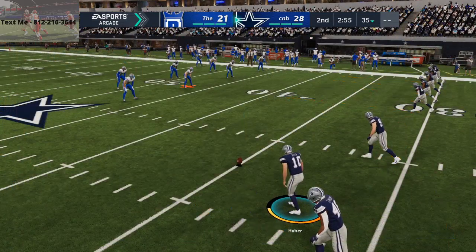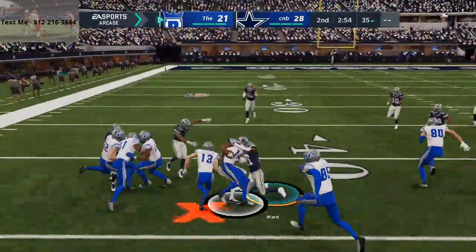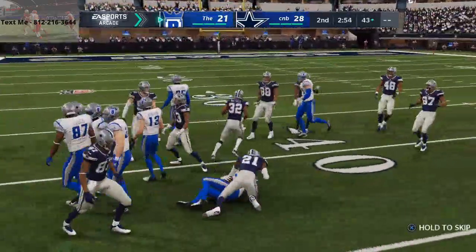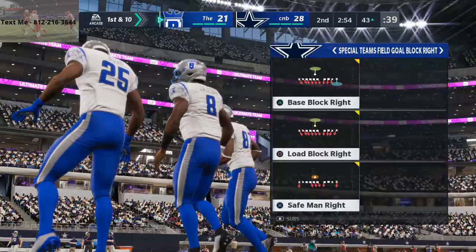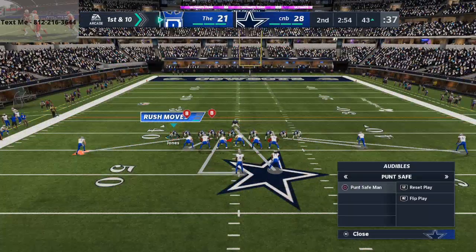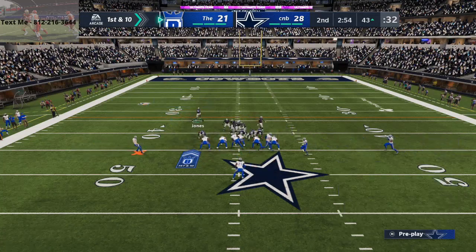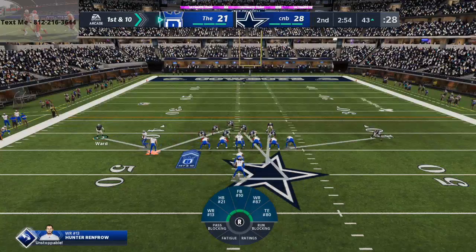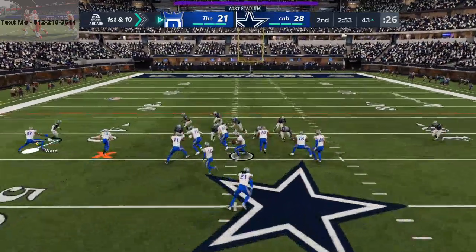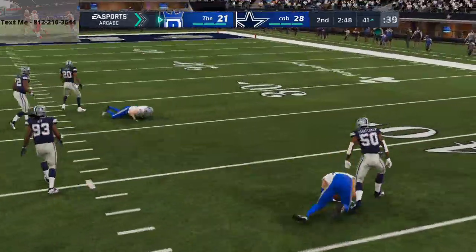I like to just let the computer score. I find that to be the most consistent unless I really need to get stops on defense. If you do need to get stops on defense, you could come out in load block, and then when the computer audibles, I'm gonna audible to punt safe man. I'll click on Denzel Ward and at the snap of the ball I'm gonna run inside and then loop back outside, and the computer ends up throwing it to the tight end. This is a really easy way to force stops.